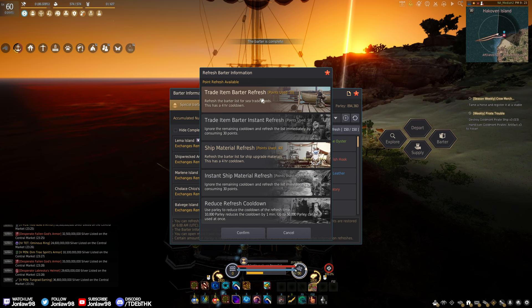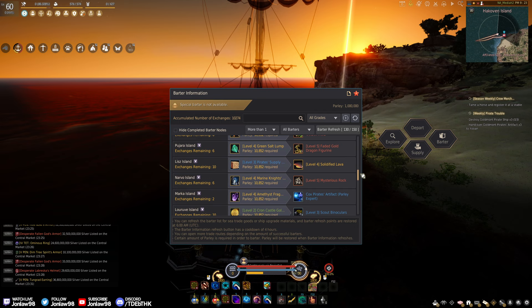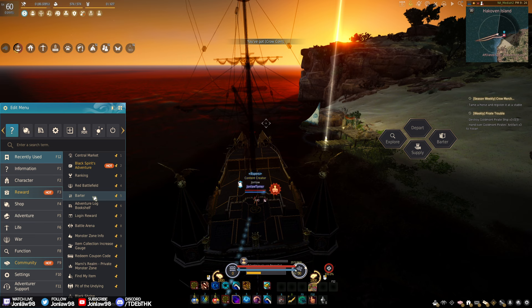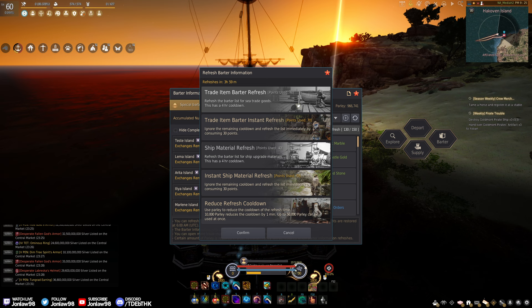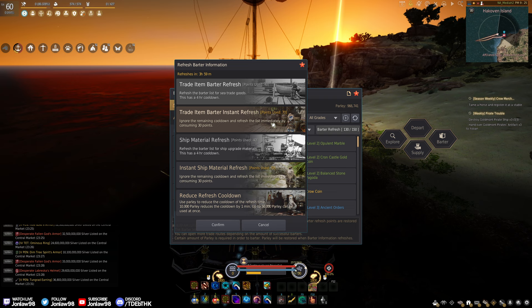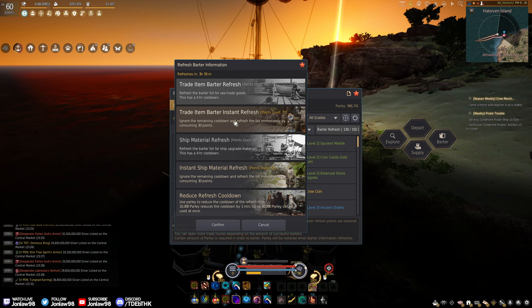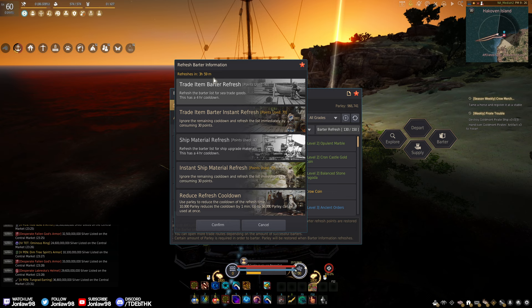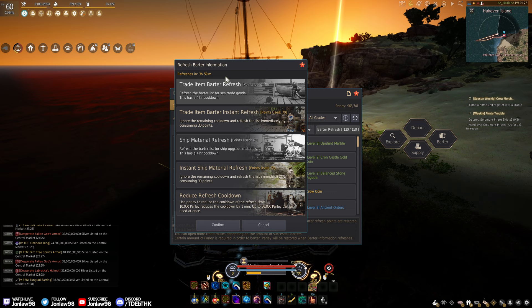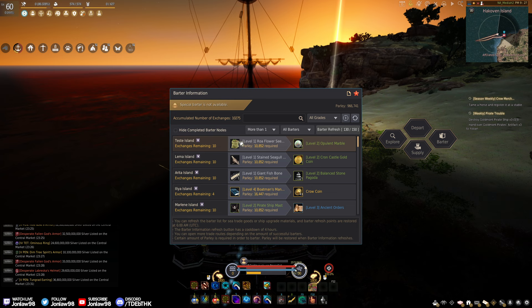I do this every now and then to get crow coins. You have a total of 150 parley which allows you to do two trade refreshes — assuming you don't hit cooldown — and then two ship material refreshes. If you're going for your carrick I'd recommend doing two of each and you have to wait the full four-hour cooldown for each of them, which is actually a long time. If you're not doing that, just do refreshes on whatever is available. Not bad — 327.